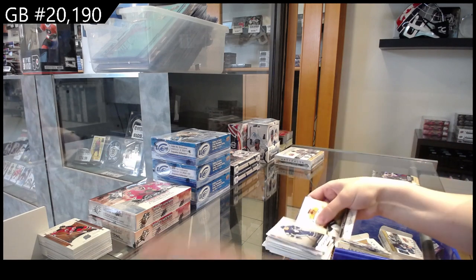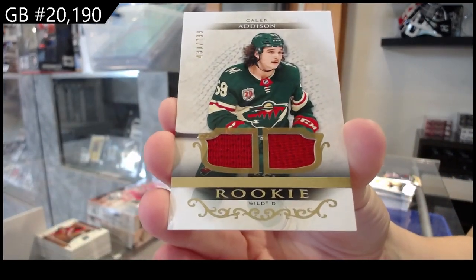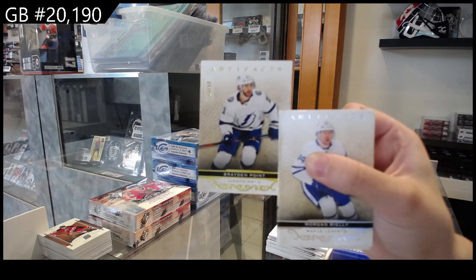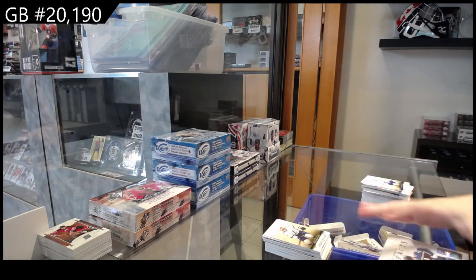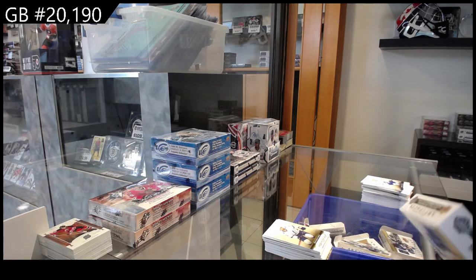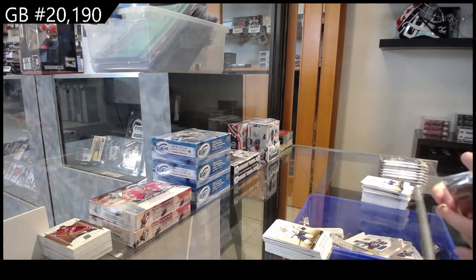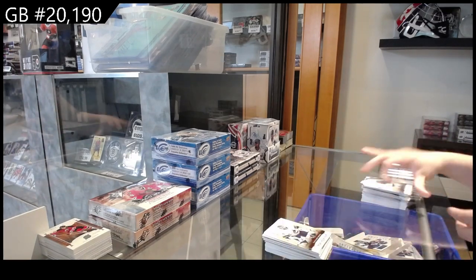Numbered to 199, Mitch Marner for Toronto. And a rookie dual jersey, numbered to 799 for Minnesota, Kaylin Addison. And numbered to 299, green for Tampa Bay, Braden Point. Numbered to 599, red for Vancouver, Thatcher Demko.